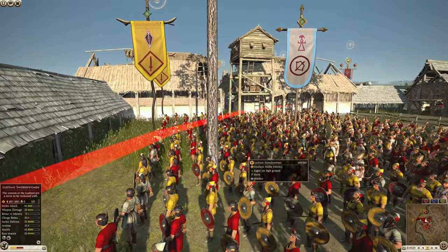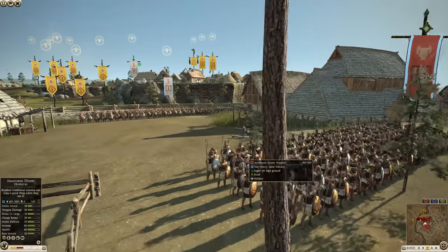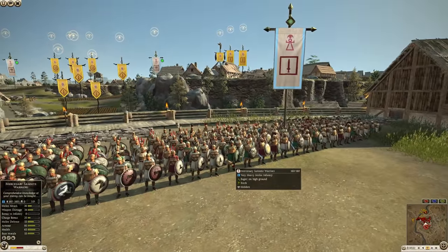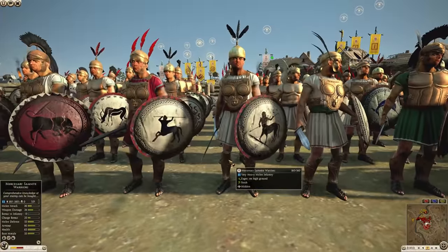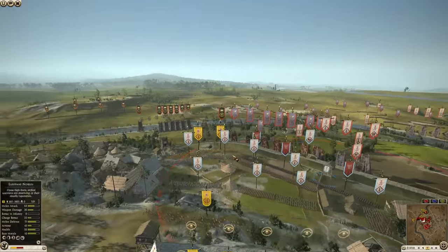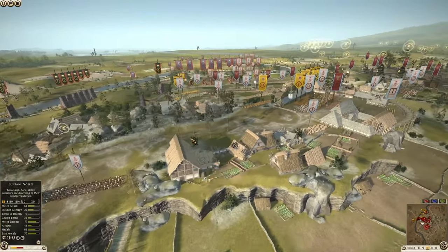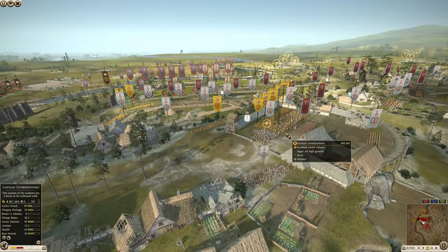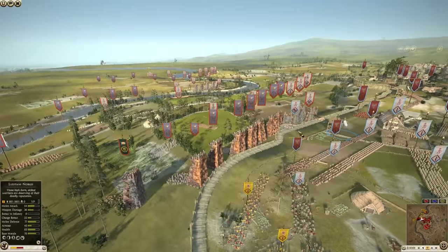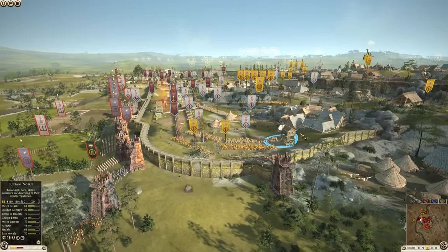He's got tons of Lusitani swordsmen, tons of archers, hoplites, and some Carthaginian Samnite warriors — these guys are insanely good. So they might potentially put up a really good fight here. These brave souls holding this position will probably fight to the bitter end, but it's really a matter of how many lives they can take with them.